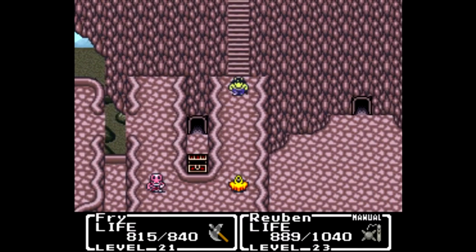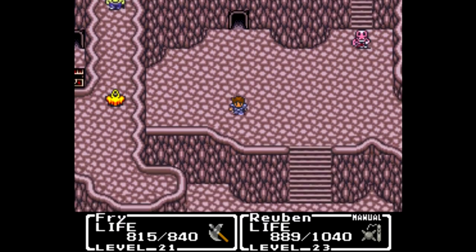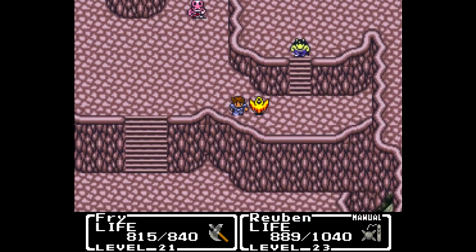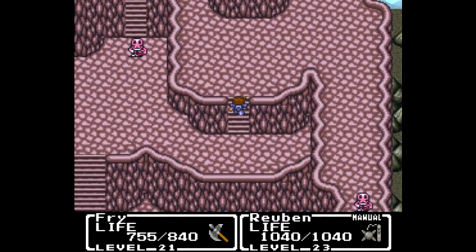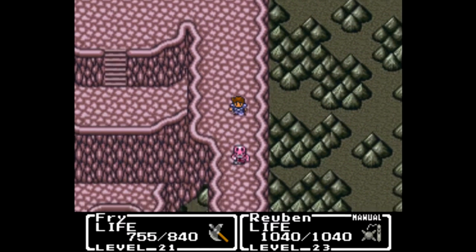We'll head back out and head down this way where we can find a ghost and also another nightmare. As a result of our hard work, we have unlocked the way forward so that we can find more new enemies. I'll take out both of those guys and meet you back here.